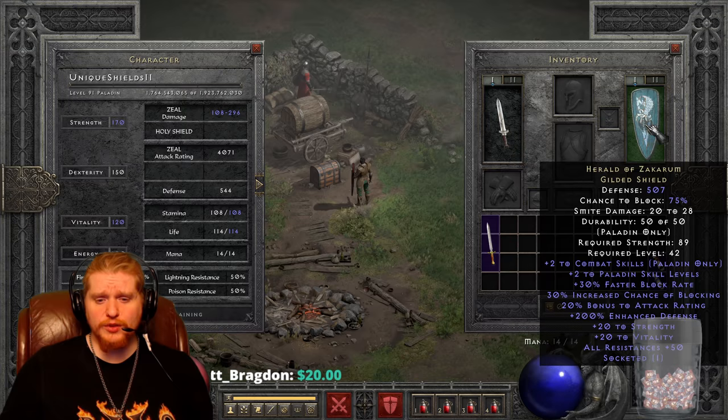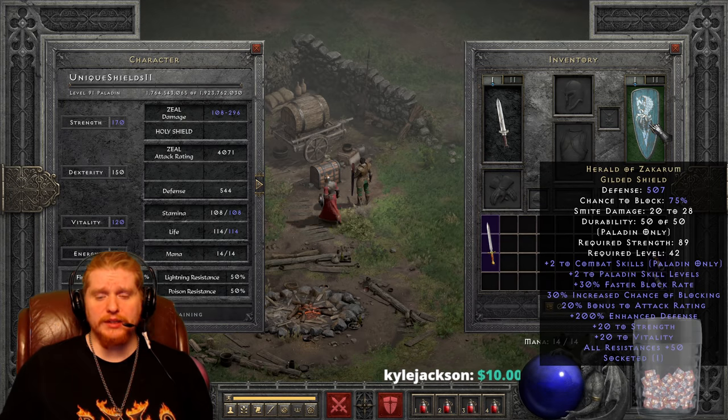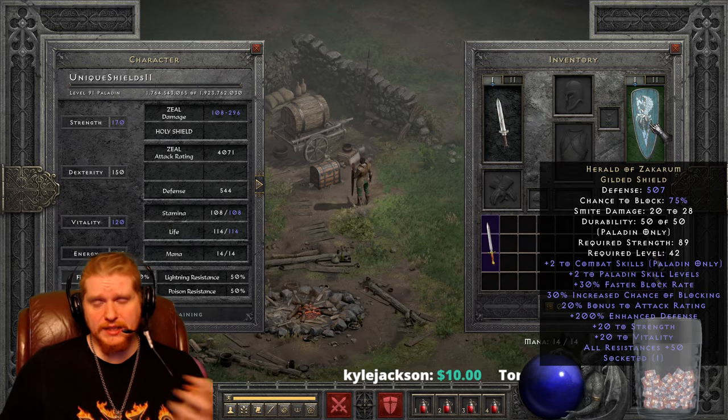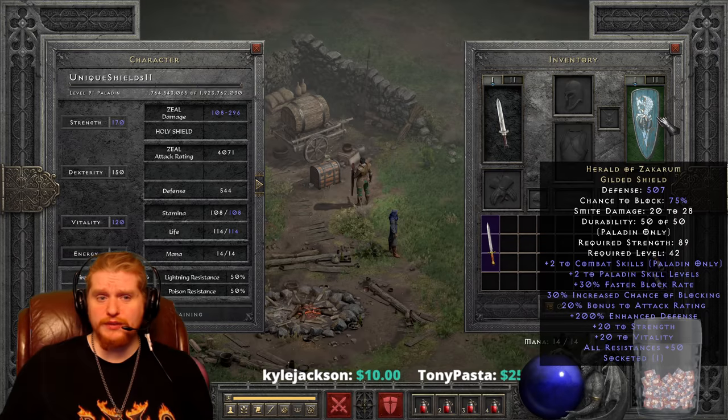We also have 200% enhanced defense, but this is a variable and it does vary between 150 and 200%. It is important to remember that when looking at this particular shield. If you find one and want to make it your main shield, you might be a little hesitant if it rolled the 150% variable.